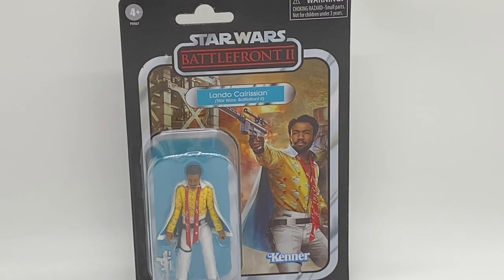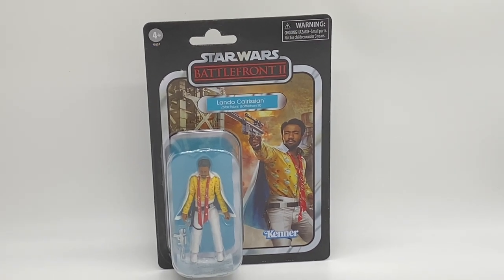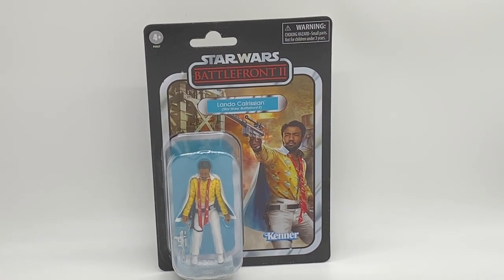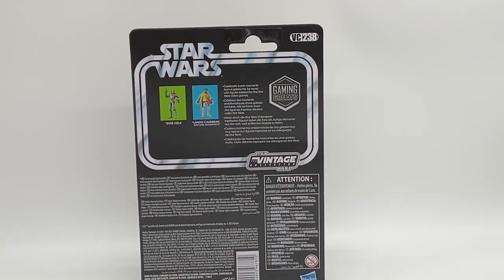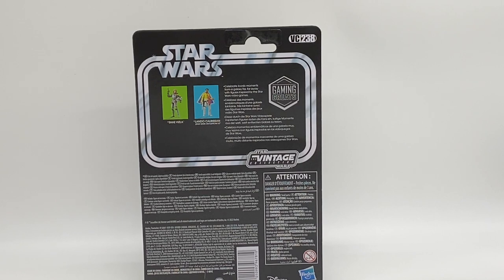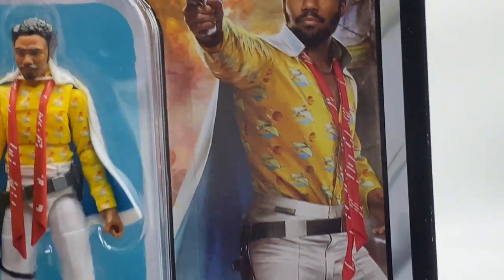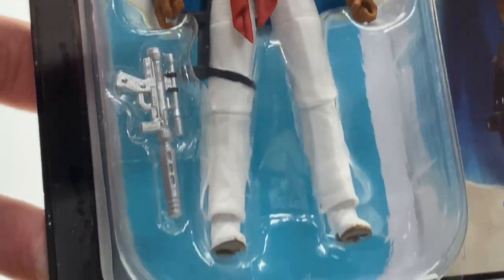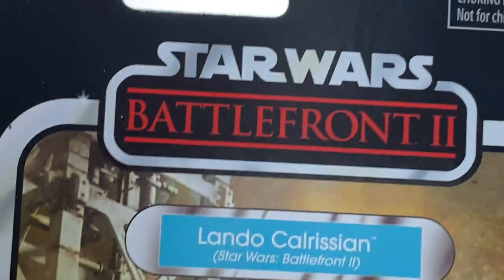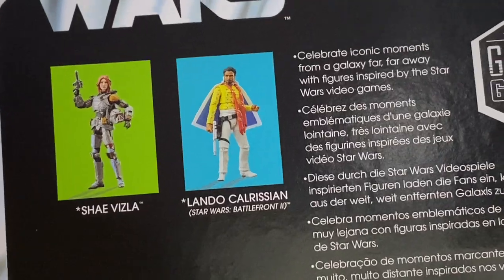This time we have the Battlefront 2 Lando. Again, really nice art card, Lando cape, blaster — pretty much what you would expect from a Lando from Battlefront. I know a lot of people aren't a fan of having the younger characters, but it was there, it's part of the set, why not? So again, Battlefront 2 Lando, really nice picture there. Then we have a pretty good face sculpt for the most part. That really bright shirt, white pants, you've got the blaster and the cape. Slightly different card back, of course, showing the fact that it is part of a different Gaming Greats wave.